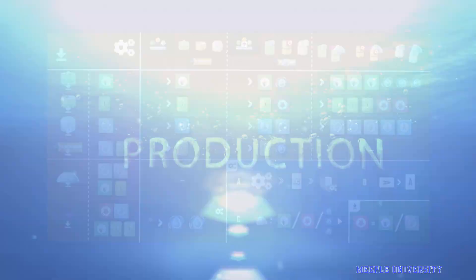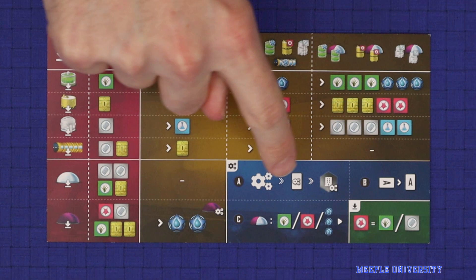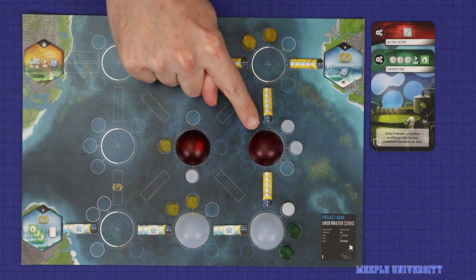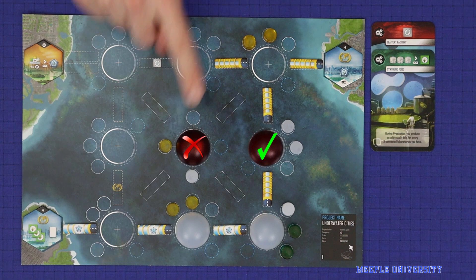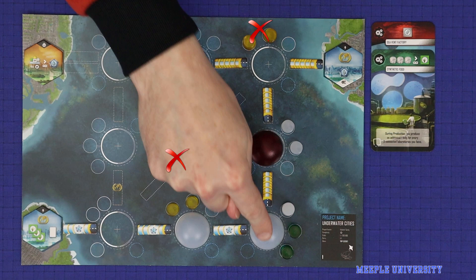The steps of production are outlined on your player sheet. The first step is all about gaining resources — from your map, from any production cards, and from any metropolises you've connected. When looking at your map, the following things will produce: any symbiotic cities connected by tunnels to your starting city; any buildings surrounding cities connected by tunnels to your starting city; and any tunnels which are adjacent to at least one city. Then any metropolises with a production effect which are connected by tunnels, even if through an empty plot, will produce.